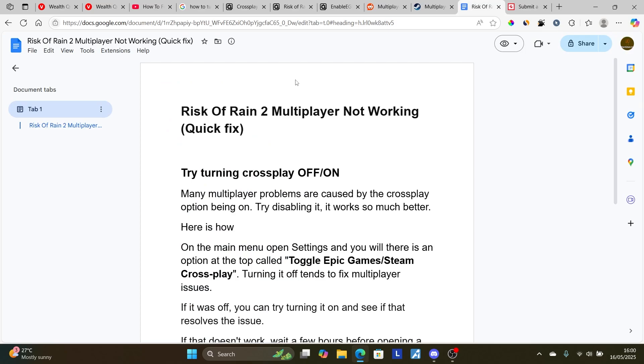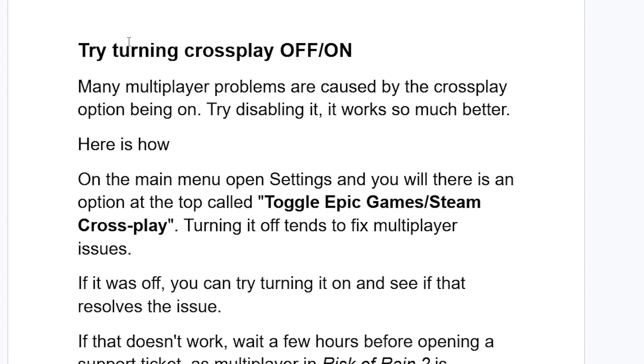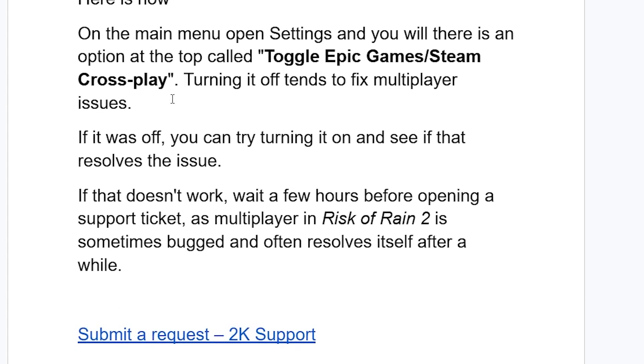To fix Risk of Rain 2 multiplayer not working, the best thing to try is turning crossplay off or on. Many multiplayer problems are caused by the crossplay option being on — try disabling it, as it works much better. Here's how: on the main menu of your game, open the Settings and you'll see an option at the top called either Epic Games or Steam crossplay. Turning it off tends to fix multiplayer issues.